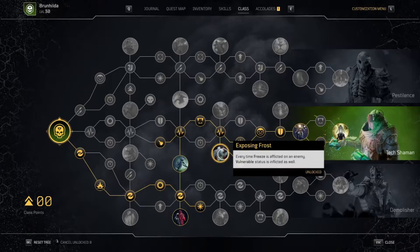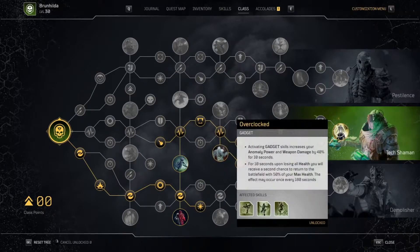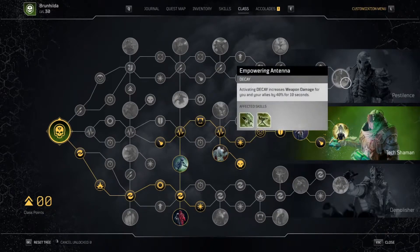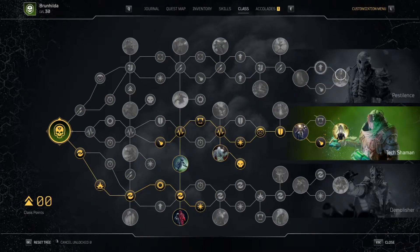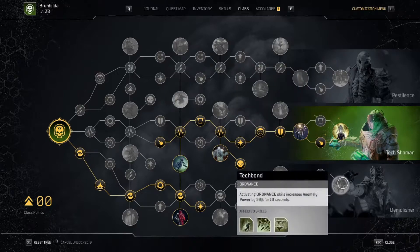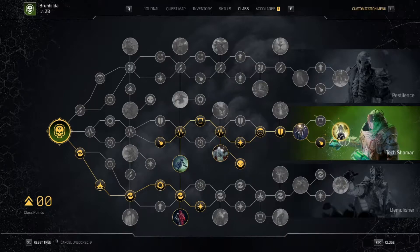So frozen enemies are probably taking around 70-200% more damage. The node for personal weapon damage doesn't really affect me because I'm not using my own weapons — that's better for pestilence strike. And the ordnance node, we're only activating our minigun like once per fight, so we don't want that at all. It's very strong if you use a lot of ordnance, but we're not going to be doing that.